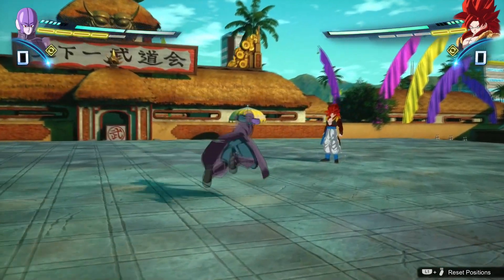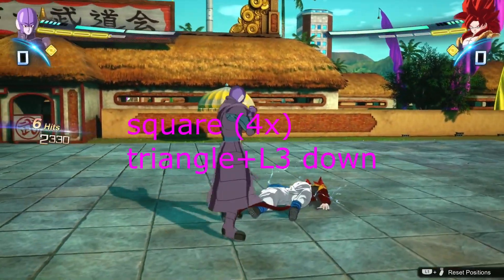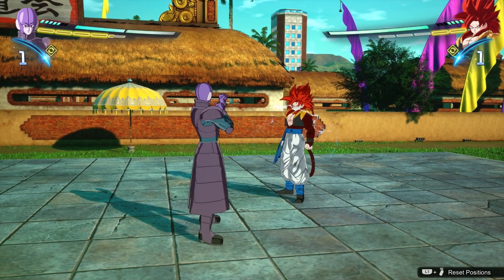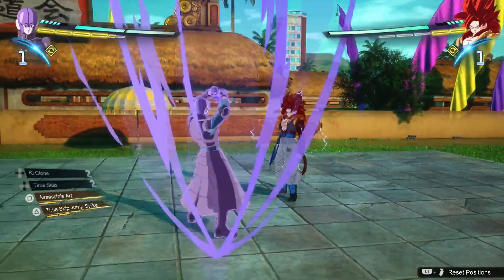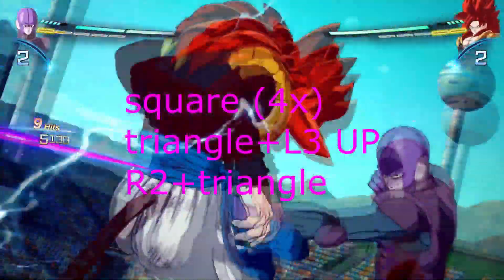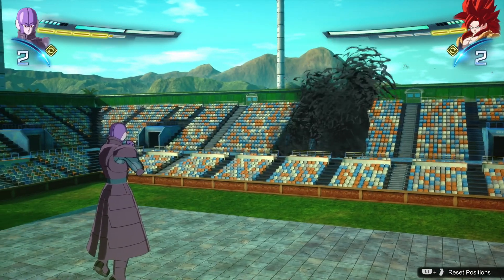As you really start to get into it, you can start mastering other combos. Another one is honestly just the exact opposite: square, square, square, down — sweep. Square, square, square, down again — very easy, very useful combos. Now going into a nice little combo: you know how Hit has his time skip slash jump spike with the triangle button? All you want to do is square four times, then kick them in the air, hold R2, click triangle again — you've got that nice combo.